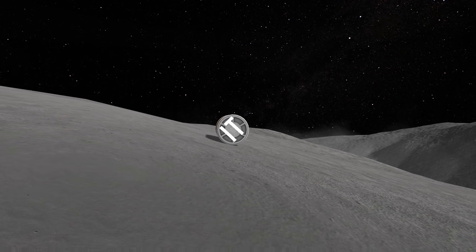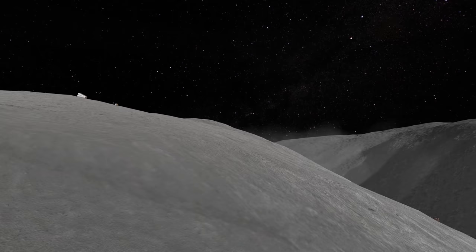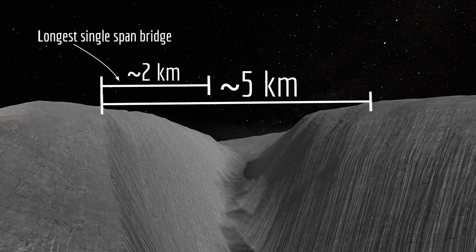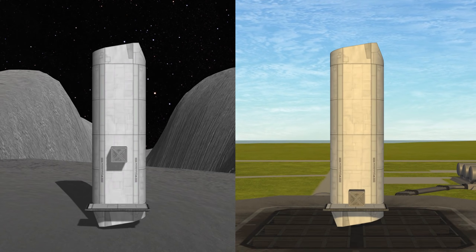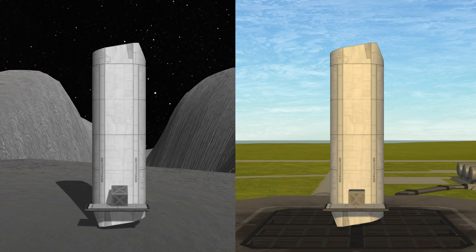It does seem crazy, but let's roll with it and see what we can accomplish here. The canyon is almost 5 kilometers across at its widest point — that's actually longer than any single span bridge here on Earth. That said, Drace also has a much lower gravity than Earth. The gravitational acceleration at its surface is about 0.1 g's, which greatly reduces the load our bridge has to support.